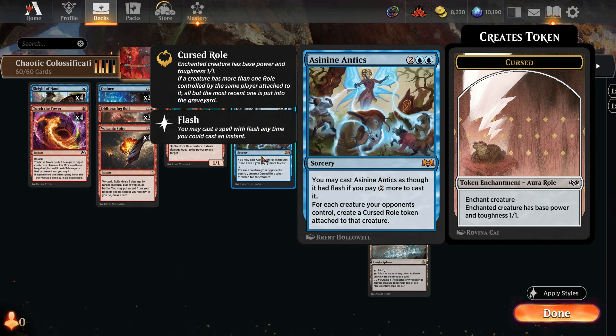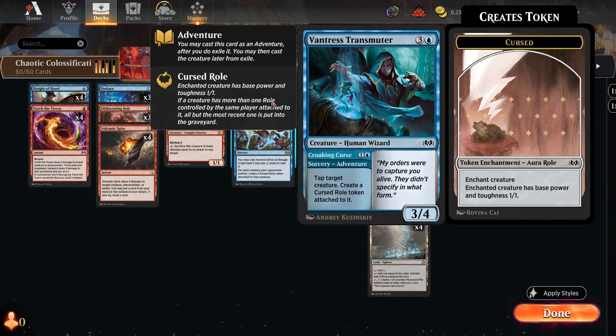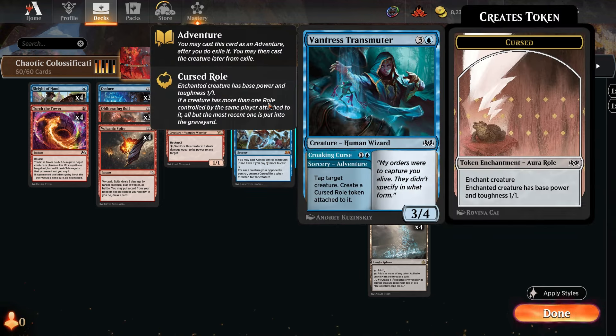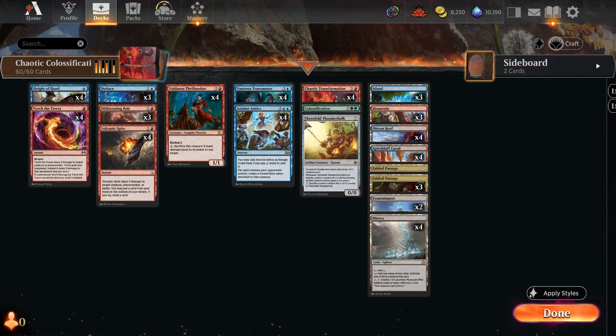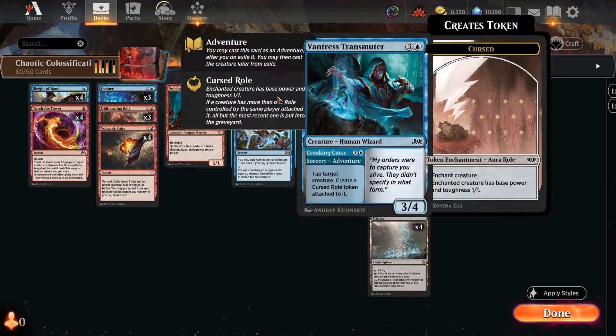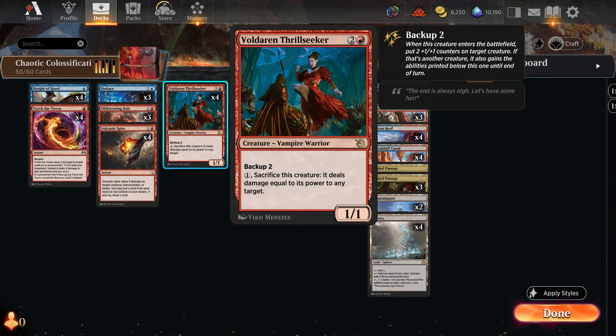It can reduce your opponent's army down to just 1/1s. The Ventris Transmuter can tap a creature and put a curse roll token on it, making it a 1/1, and you can also play it as a 3/4 creature. The most important thing is they put a token enchantment into play. The only enchantment in the deck is Colossification, so every time you play Chaotic Transformation, it's always going to hit Colossification.